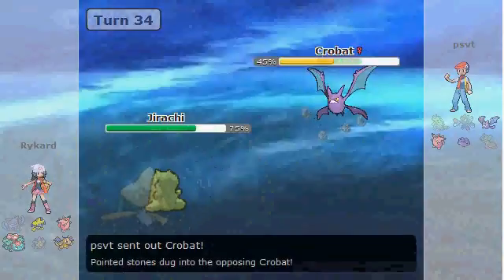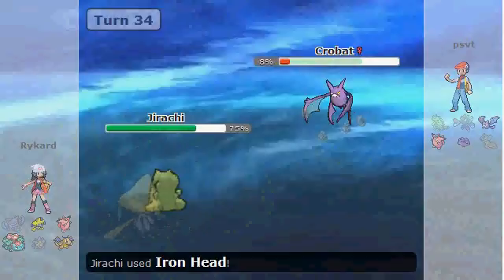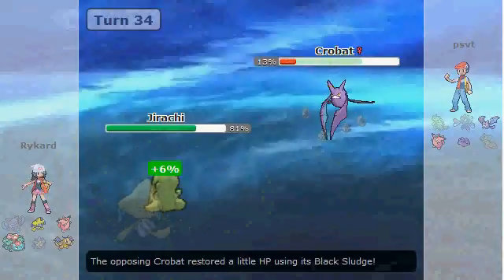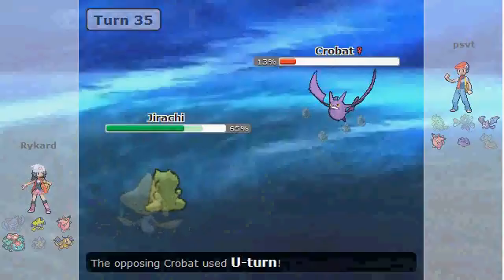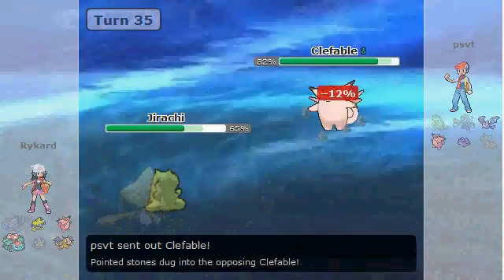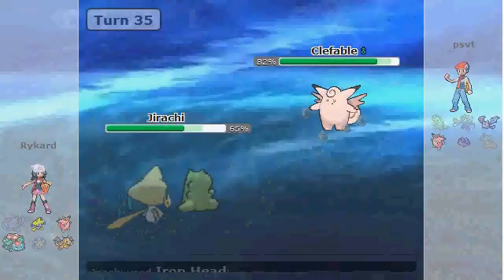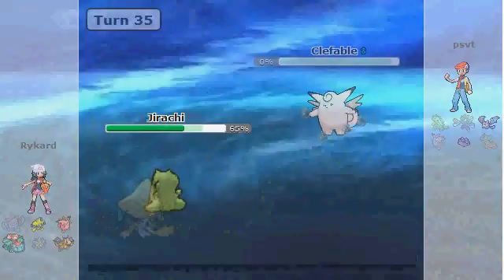He decides to bring in Crobat, and I go for Iron Head. He goes for U-Turn, potentially trying to break my sub. But if you know how Infiltrator works, it actually goes through subs. So this ends up hurting him for having this ability, because I still have my sub up and can just keep going for Iron Heads.